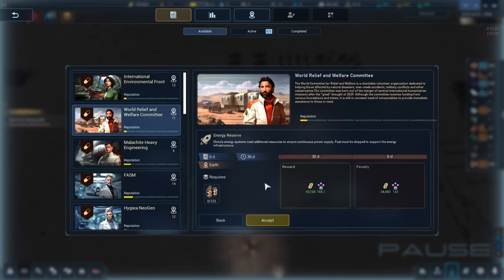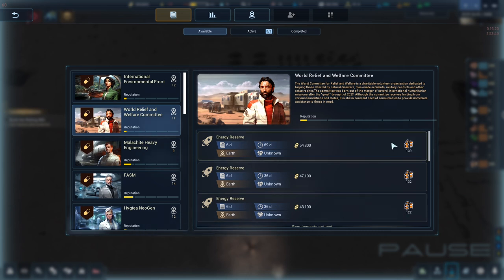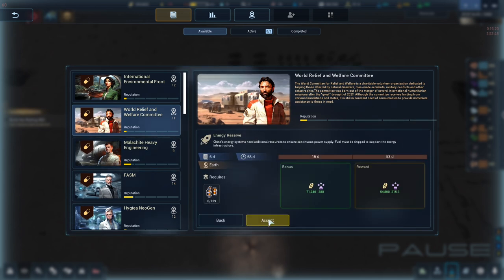Fuel is fuel — we have 200 fuel so we could sell some, just get rid of it and make some money. That's a good deal: 54,000 for 139. Let's complete our first contract and sell some fuel.